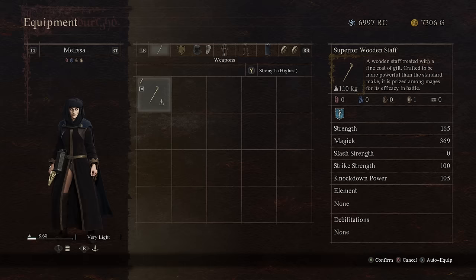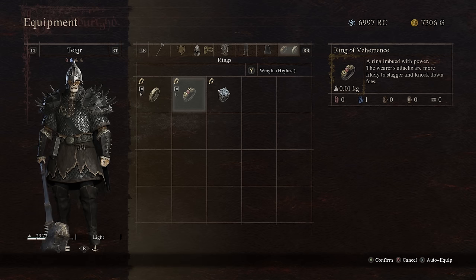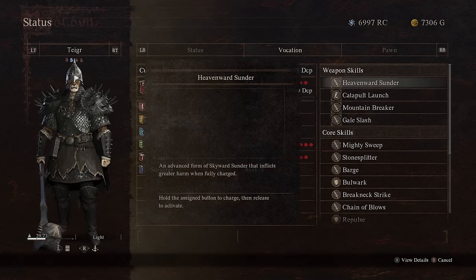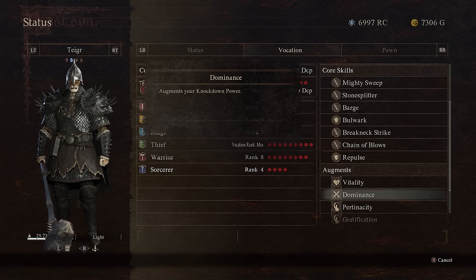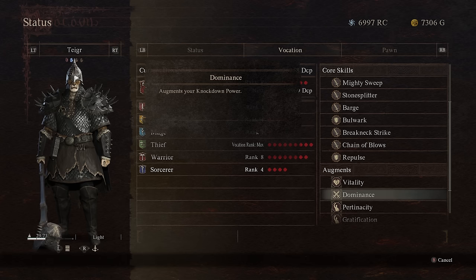I can increase my knockdown power, then go over to rings that increase stagger and knockdown power. And as a warrior, I have the vocation ability Dominance, which augments knockdown power. So you can lean into things you get from these enhancements.